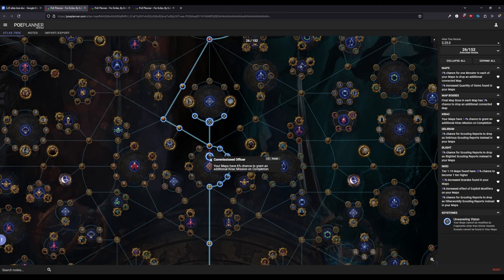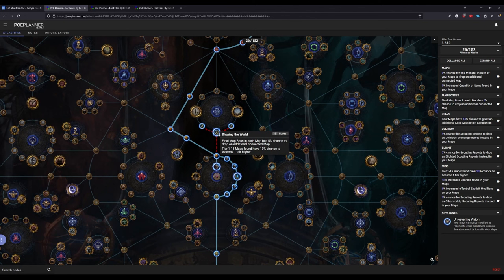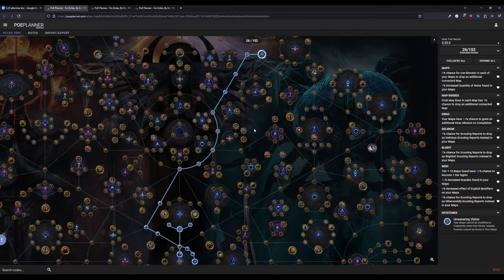You can tag the 10% chance for one point and the 5% chance for the map boss to drop the connected map — that's a very good node to grab right now. Then you make your way up to Unwavering Vision. This is a big node for early Atlas progression because it gives you 20 Atlas points, and we currently only have 26, so it basically doubles our Atlas points.